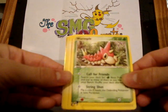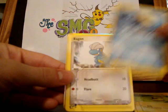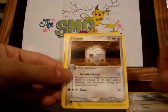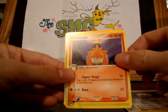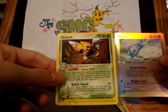We got a Wurmple, Slugma, Mareep, Horsea, Bagon, Shelgon, Camerupt, Altaria Reverse — it's awesome, I'm looking for that in holo — and Ninjask.